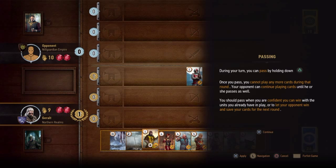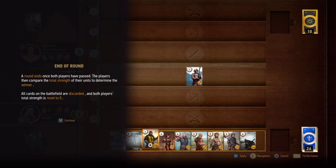Your opponent can continue playing cards until he or she passes as well. You should pass when you are confident you can win with the units you already have in play, or to let your opponent win and save your cards for the next round. So it's ideal to pass sometimes for the sake of winning the next round. A round ends once both players have passed. The players then compare the total strength of their units to determine the winner. All cards on the battlefield are discarded and both players' total strength is reset to zero.